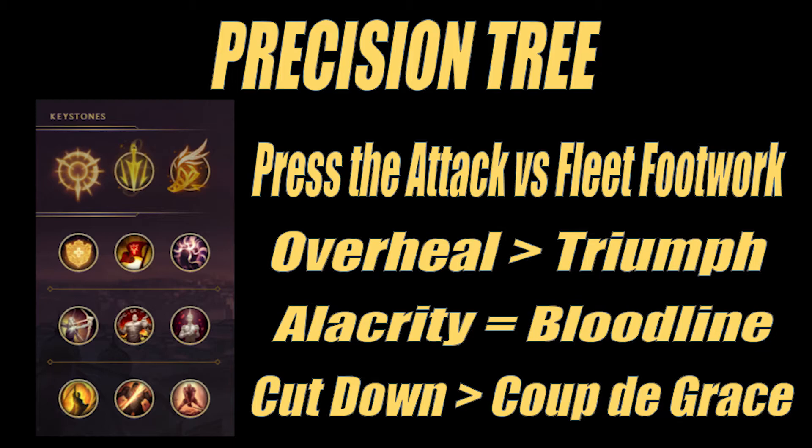Next up, in the Legend level of the Precision tree, we need to choose between Attack Speed from Alacrity or Lifesteal from Bloodline. This decision is more difficult to make and can be pushed down the line once you know which champion you are playing. Some champions with low attack speed really rely on Alacrity, which decreases the potential synergy with Overheal but can be compensated by selecting a support with healing or building Lifesteal items. You should test each yourself and see which one fits your champion pool and playstyle best.